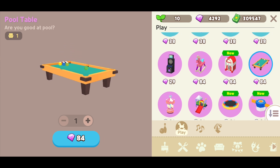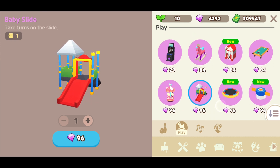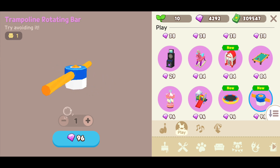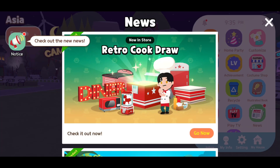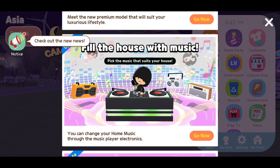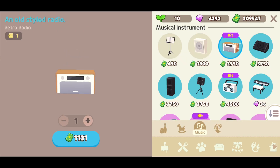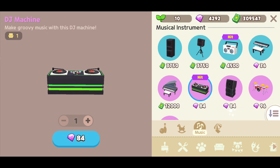You can also buy a billiard pool table, but all of these use gems. I really need the money! Okay, what else is new? I think I've revealed it all. We can fill the house with music — just buy an instrument and place it. Now, how about we go to someone's house and explore what the newest trends are?